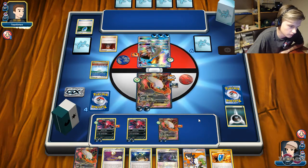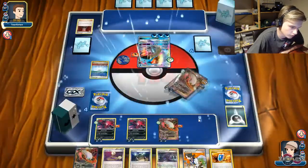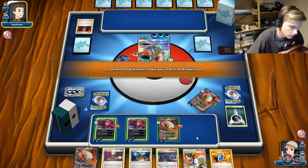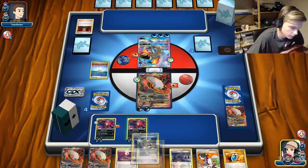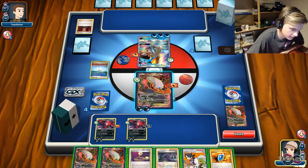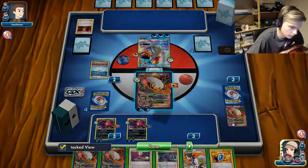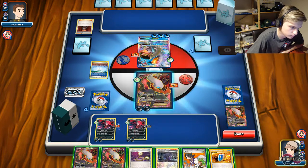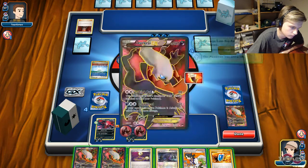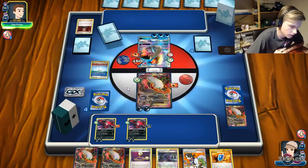He's going to try and knock out the Darkrai with Blister Burn for 150 damage. But we're still probably going to take a 2-prize knockout onto this Lapras GX. We draw another Darkrai — just going to attach and Dark Pulse: 1, 2, 3, 4, 5, 6 — 150 damage. No way! And we're just going to use Dark Pulse for 150 damage again, and looks like we're going to win this game pretty clearly.